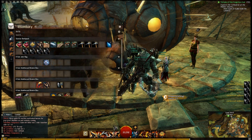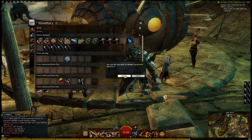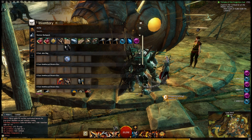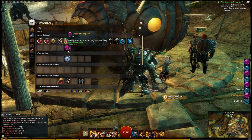I use mystic salvage kits because they are the cheapest to use. So just go ahead and get rid of these four. There you can see a stack of three.